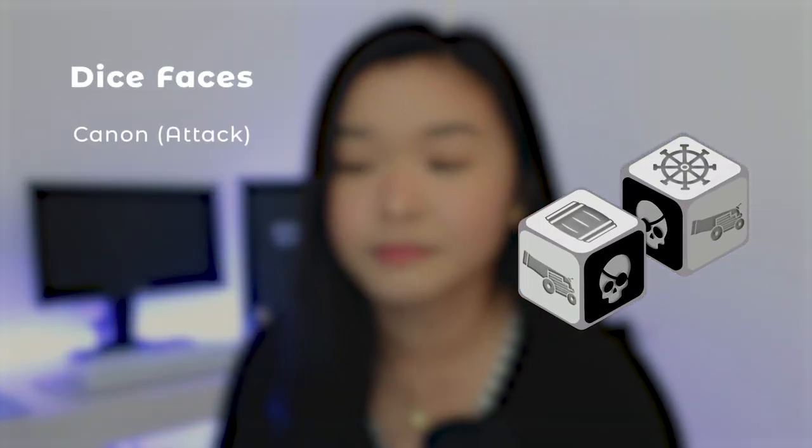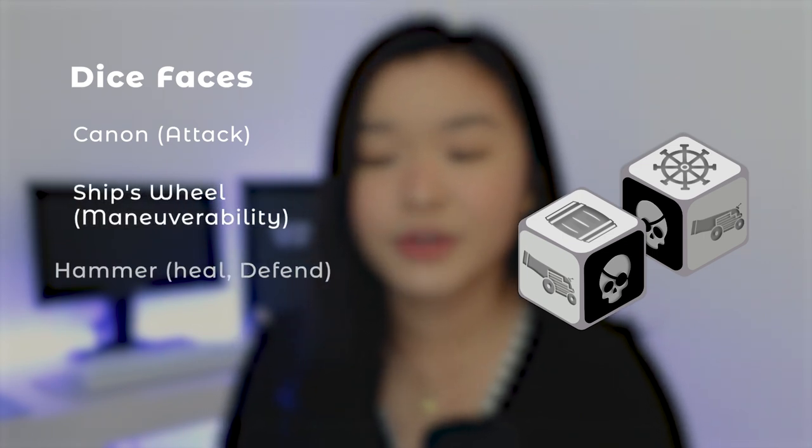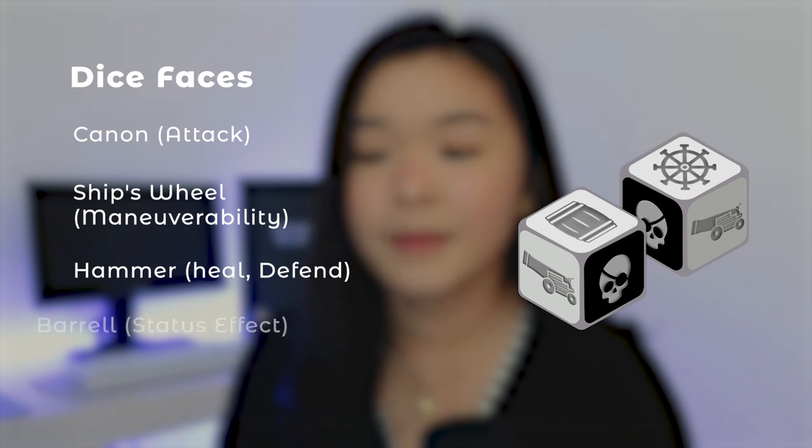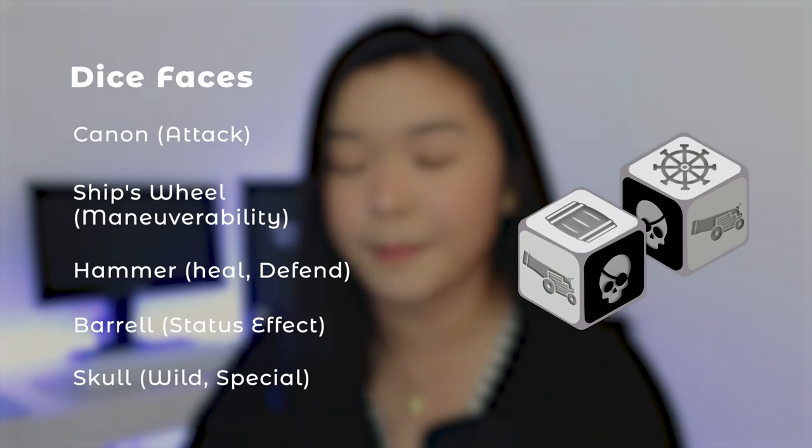We're talking about PvP and PvE na at this point. Sa PXP, para makapag-start tayo, we're going to be needing at least one ship or one ship NFT. So with one ship, meron siyang six dices in total. Each dice will have the following phases: cannon for attack, ship's wheel for maneuverability, hammer for heal and defense, barrel for status effect, and skull for wild or special card.